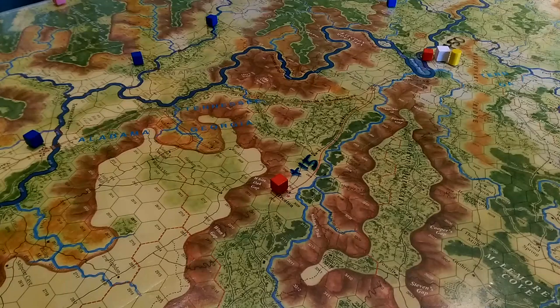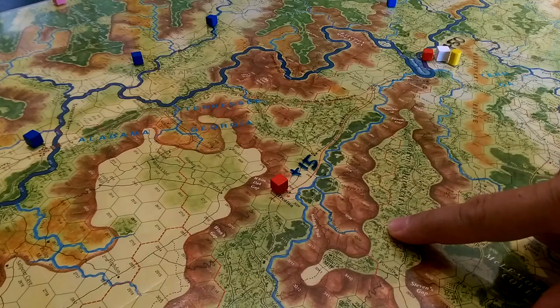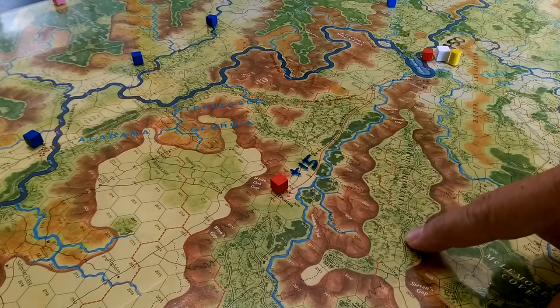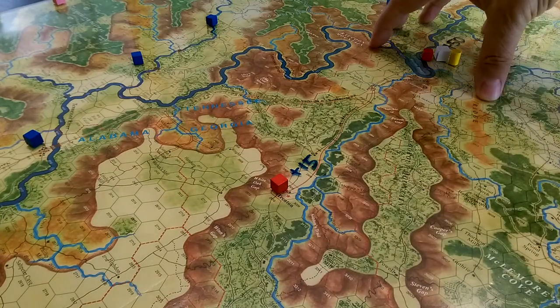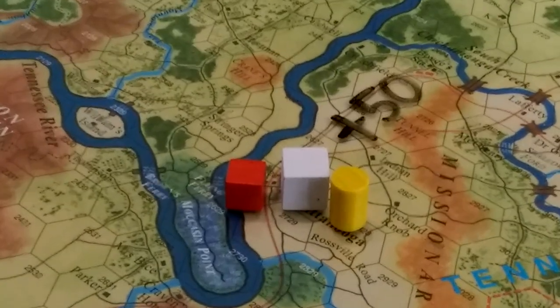It feels like the Confederate forces have a substantial strength advantage and potentially a leadership advantage as well in this particular scenario. So what I was trying to look at was how we, as the Union forces, can use maneuver to our advantage in difficult terrain and avoid a clumped massive fight in this very difficult area.